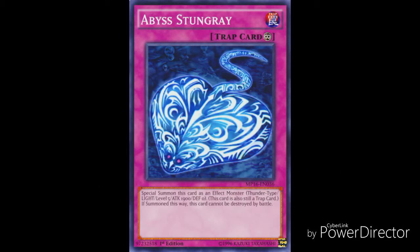The number 5 spot goes to Abyss Stung Ray, a continuous trap card. You special summon this card as an effect monster — Thunder type, Light, Level 5, Attack 1900, Defense 0 — and this card is also still a trap card. If summoned this way, this card cannot be destroyed by battle. This effect may not seem top-5 worthy, but this card has unknown potential: being unable to be destroyed by battle is very good, and being a Level 5 Light attribute gives you access to cards like Constellar Pleiades and Cyber Dragon Nova. So it has a lot of potential to be teched into various decks just to summon those powerful monsters.